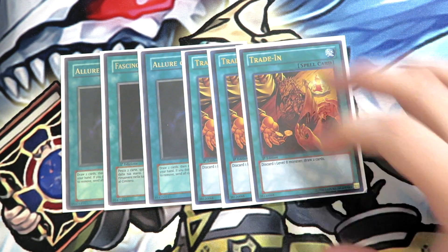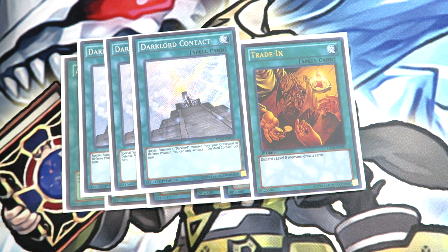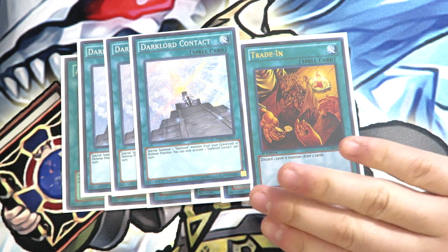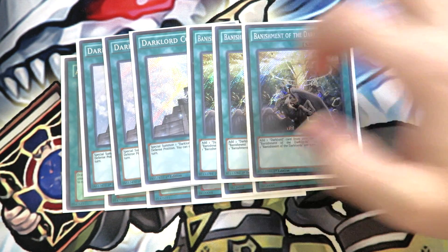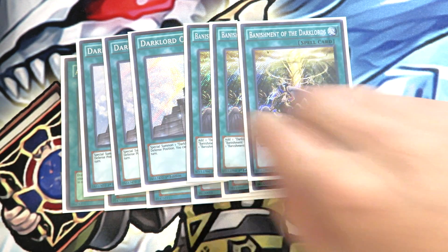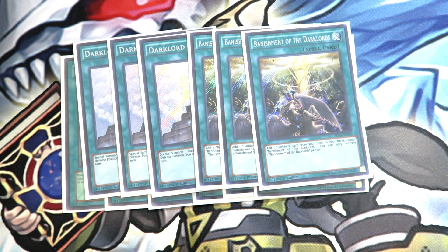For the spells, starting with the draw power: Triple Allure of Darkness and Triple Trade-In. Trade-In is really amazing because you play a lot of level eights in the deck — Superbia, Zerato, Kristia. Banishment can search Superbia, which gives you a lot of Trade-In access. For the Dark Lord cards: Triple Dark Lord Contact, which is the Monster Reborn of the deck. That's where Trade-In really comes in hand — you can Trade-In Kristia, draw two cards, activate Dark Lord Contact, special summon Superbia, then activate Superbia to special summon Kristia and basically set up the lock. Triple Banishment of the Dark Lords is your searcher — it searches all your Dark Lord cards from your deck to your hand. This deck can double search and double special summon in one turn if you have two Dark Lord monsters on the field and both cards in the graveyard.